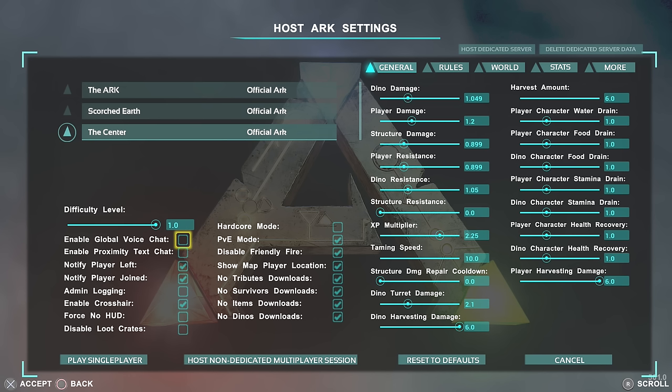Enable global voice chat means anyone on the server can hear you. Click it on if you want to talk to people across the server, otherwise turn it off. This is mainly used for people hosting their own servers — on a non-dedicated server you can only have seven friends join and they can't be too far away. Enable proximity text chat means you can only text people when they're close to you, so if you've got a dedicated server you may want to turn this off, otherwise people will never see server chat.